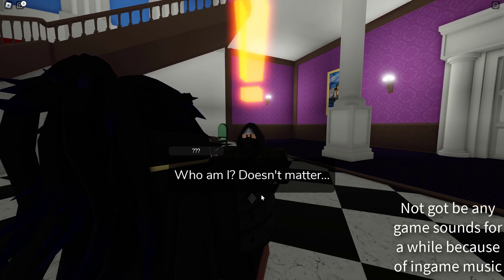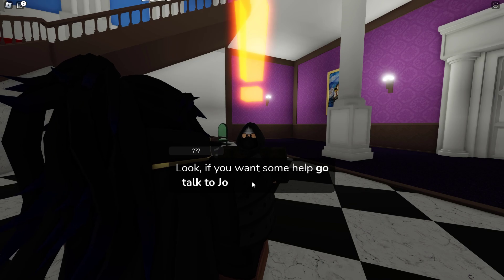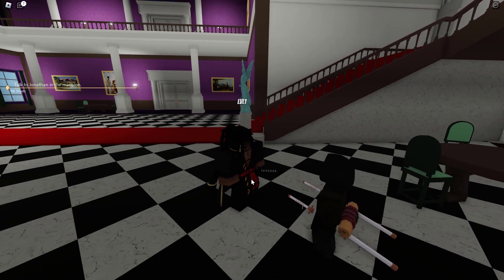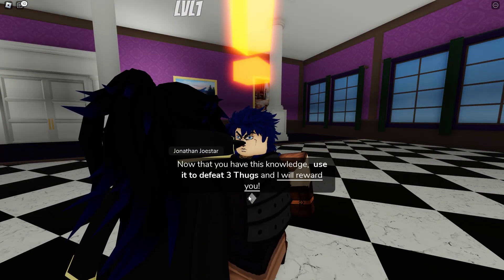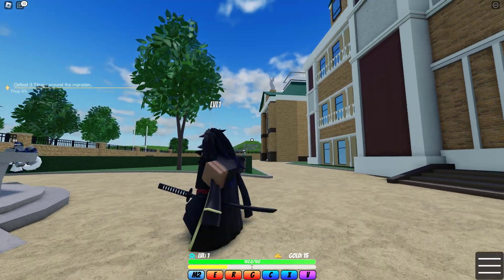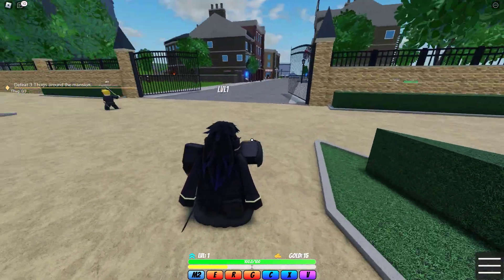Starting off the game and I'm talking to a random person. Guessing off other JoJo games, this is probably the Joestar Mansion. Looks like we have to go talk to Jonathan over here. I got some of the basic controls down, we have to go beat some thugs outside. I hope the combat in this game is good. And looks like we're in London - the bandits should be around here somewhere.